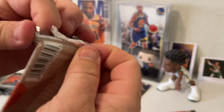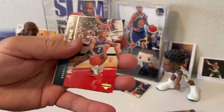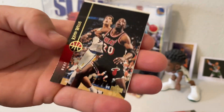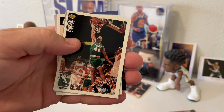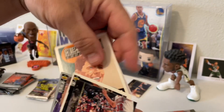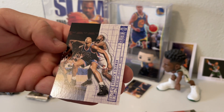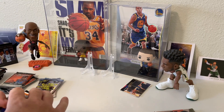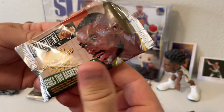Forgot how sometimes these foil packs are tough to open. Looks like we have a Muggsy Bogues, Kevin Willis, Rick Fox, Mark Jackson, there's a checklist, and looks like we have a Derek Coleman. Pack number three of the 94-95 Upper Deck Series 2s.